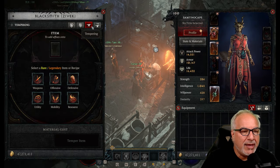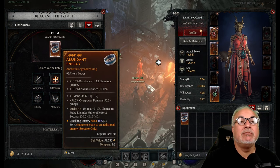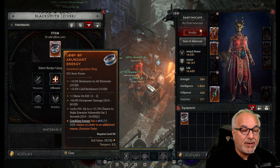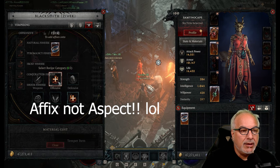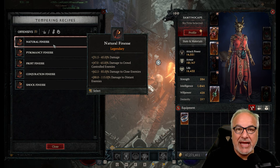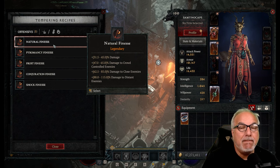With tempering manuals, you'll be able to pick two categories and temper them onto a piece of gear. You put the item into the tempering slot. As you can see, this ring has three affixes: Mana on Kill, Overpower Damage, and Lucky Hit. I can now add an offensive effect and a resource-oriented aspect. It shows all the tempering manuals you've found — if you haven't found a manual, it won't appear as an option. I've found the legendary version of Natural Finesse, which gives the best affixes.